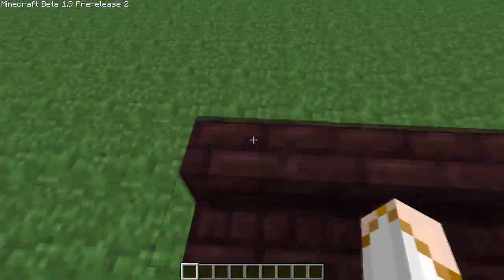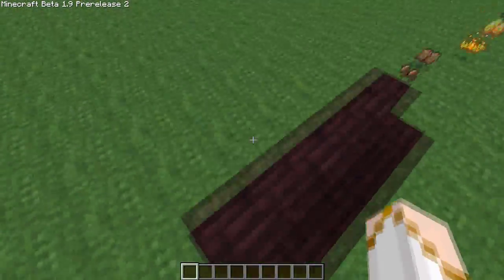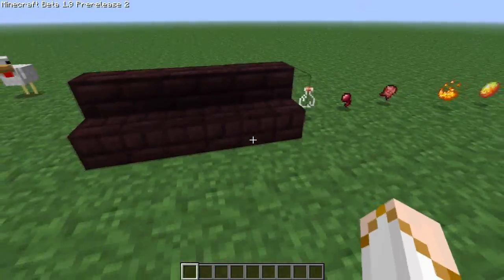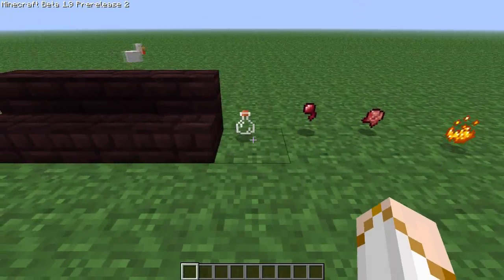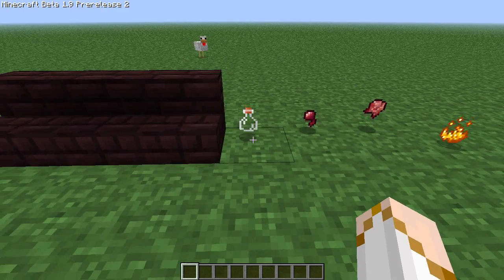First thing would be the nether bricks — nether brick stairs — and they work just like the regular stairs, they just have a different texture and they do generate randomly in the nether. Next we have a glass bottle, which currently does not have a use but is said to be used for potions.